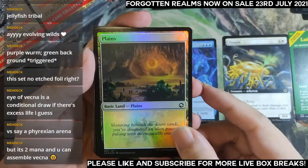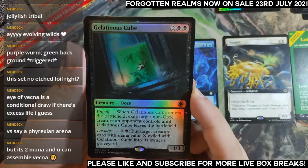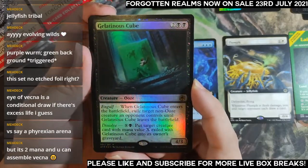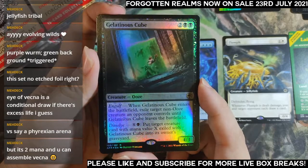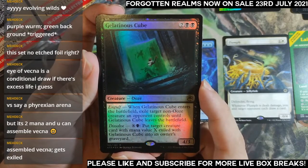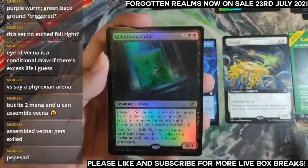Gelatinous Cube — according to Wizards' Twitter, the taste of the jelly is minty. Some additional information for you if you ever wondered what this jelly tastes like — it's mint. Engulf: when it enters the battlefield, exile target non-ooze creature until this leaves the battlefield. Put a target creature in exile with the cube to graveyard. Very flavorful.